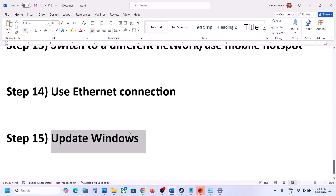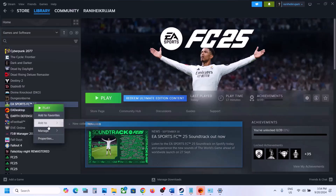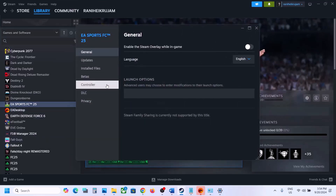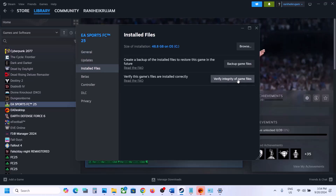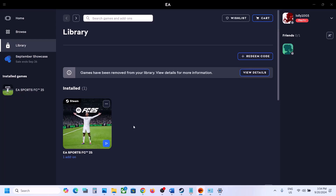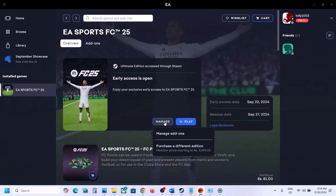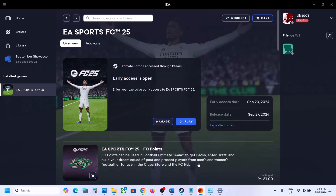The last step: verify or repair the game files. If you have the game on Steam, go to Properties, then the Local Files tab, and click 'Verify integrity of game files.' After verification, launch the game. If you have the game on the EA app, click on the game, then click Manage and select the Repair option. After the repair, launch the game and check. One of the steps shown in this video should help you fix the connectivity issue with the game. Thank you so much for your time — please like and subscribe.